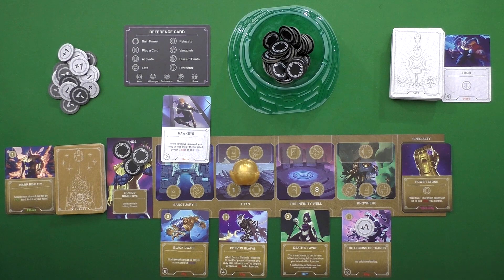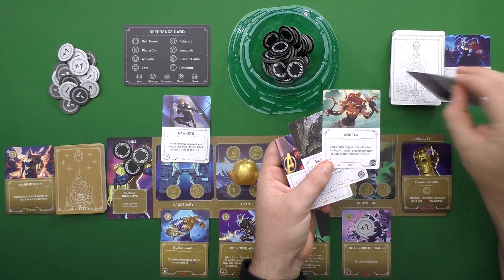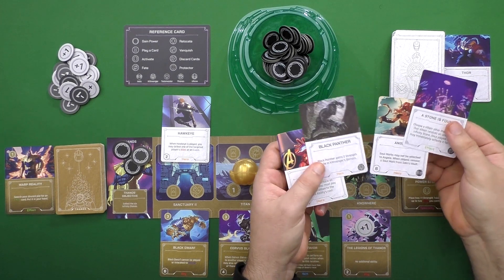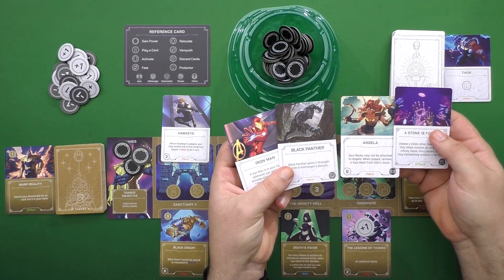This time, everyone still does have their own fate deck, but rather than keeping them separate and in front of their boards, they shuffle them all together along with a set of common fate cards. Any time you are going to use fate on someone, you draw from that deck, and it could be something that is particularly bad for a specific character — but you can choose who you want to target once you see what it is. So one of Thanos' villains might come into play against Ultron, for instance, unless there are specific cards with different effects that might override that.